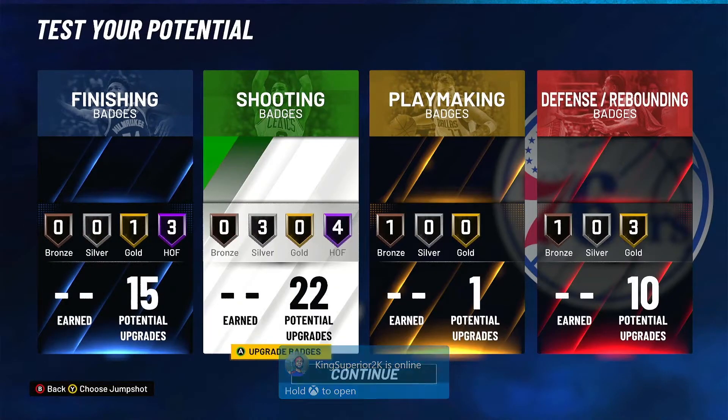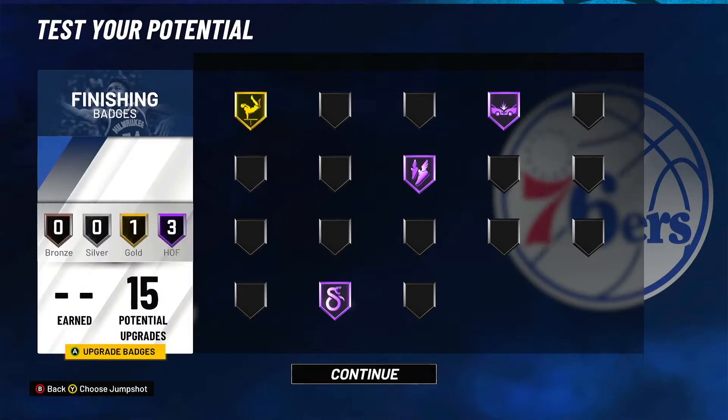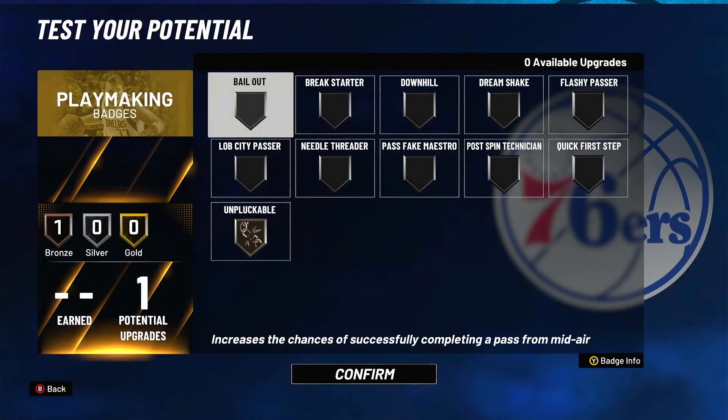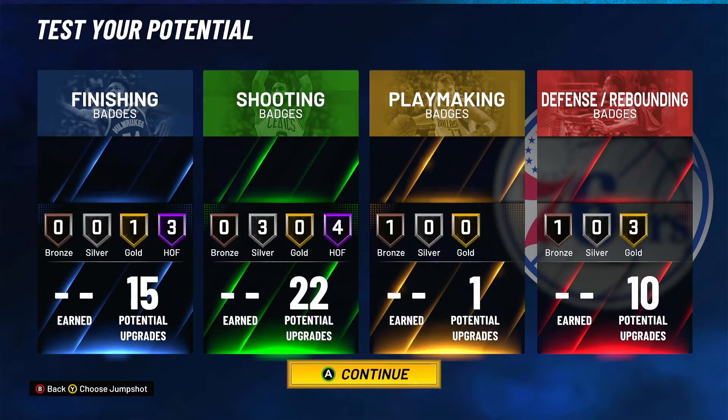You're going to be a demon on offense too — look at all these shooting badges you got. And you can dunk on people, you get contact dunks. The only thing you can't do is dribble, but you're going to be playing at the two, getting set up for dunks. And you're going to have that high speed so you'll be running down the court fast. If you like this build video, subscribe, like the video — I'm going to catch you on the next one.